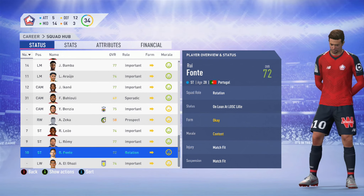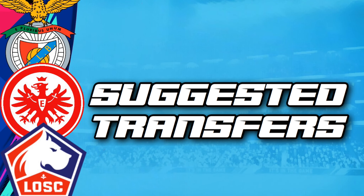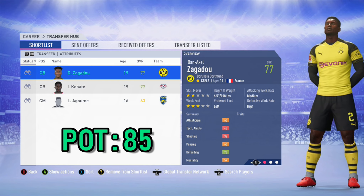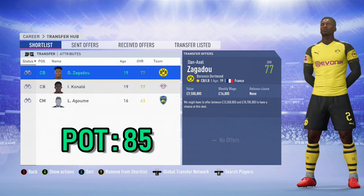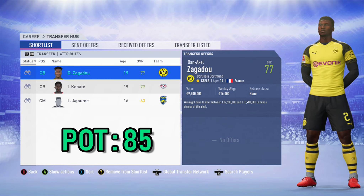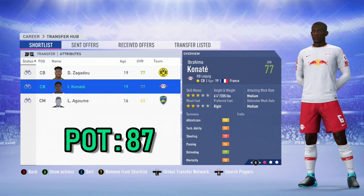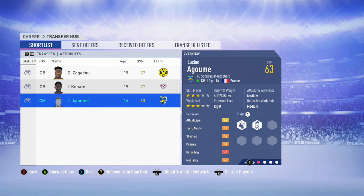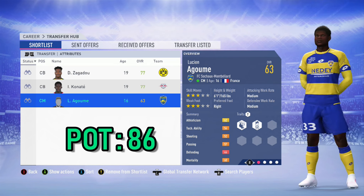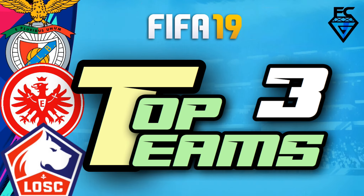Also out on loan is José Fonte's younger brother Rui, on loan from Fulham, and Anwar El Ghazi on loan at Aston Villa, pivotal in their run to the Championship playoffs. For suggested transfers, keeping it realistic with young French players: the first is Dan-Axel Zagadou from Borussia Dortmund — six foot five centre-back, 77 overall, potential of 85, available straight away for around 15 million. If Zagadou is not available, try Ibrahim Konaté from RB Leipzig — also a French centre-back, 19 years of age, six foot four, 77 overall, potential of 87, also around 15 million. A player you can't sign straight away but definitely want for the future is Lucien Agoumé from Sochaux in Ligue 2 — central midfielder, 16 years of age, 63 overall, potential of 86.